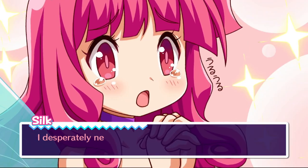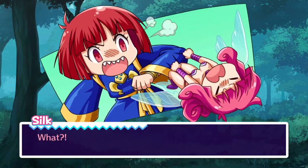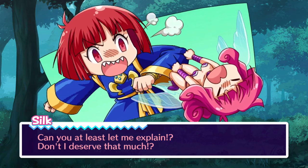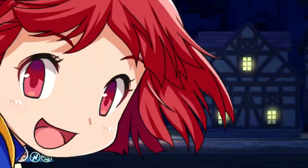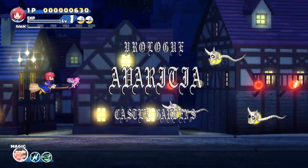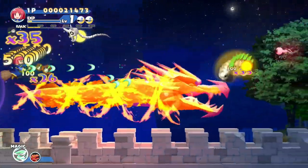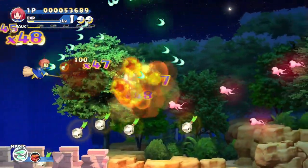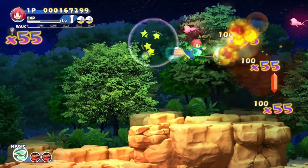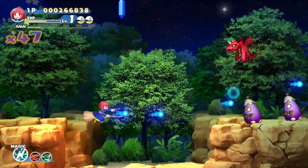I was provided an early copy for the purpose of review, and that's what we're doing — reviewing the game. Cotton Fantasy has eight main stages and six playable characters from the start, with a seventh that you unlock after completing the game for the first time. The extra characters are from other Success franchises, and they all have their own gameplay mechanics. It's kind of interesting — some are a little more interesting than others, but it does keep the game feeling fresh with different options.